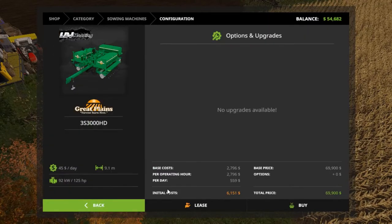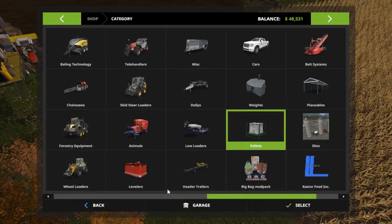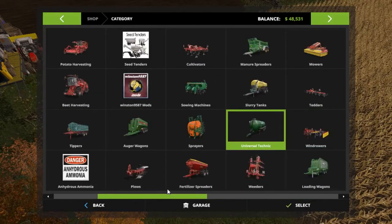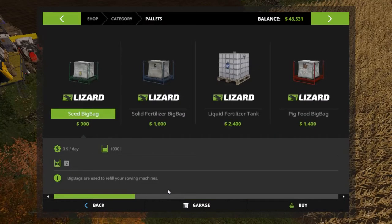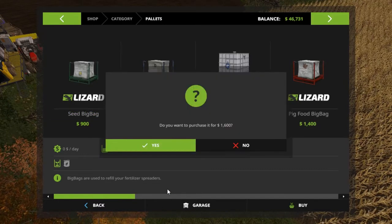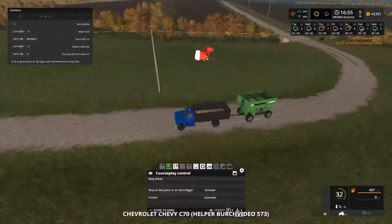Tell you what, I'm going to lease it for now because we're going to have to have seeds and fertilizer for it. So we're going to lease it. Yeah, we're going to go over and get some seeds and fertilizer, just get a little bit more. I still can't harvest. Okay, still can't harvest.